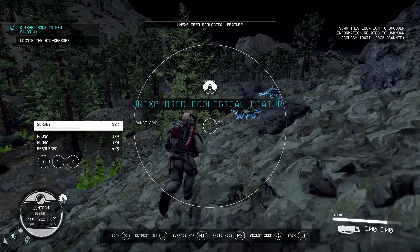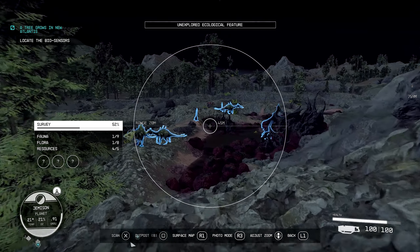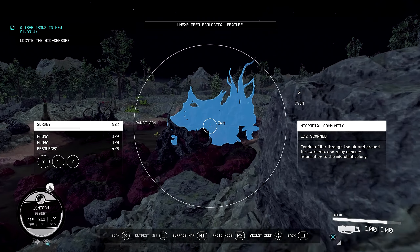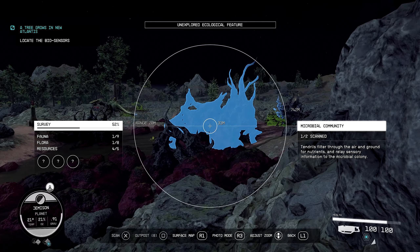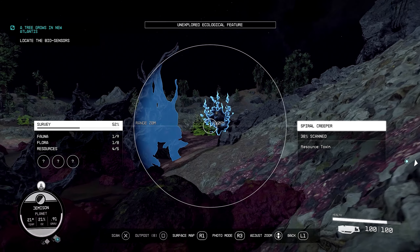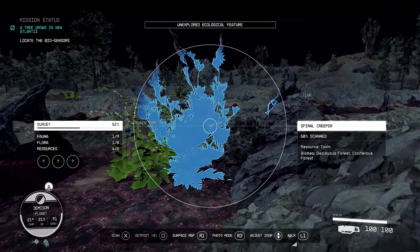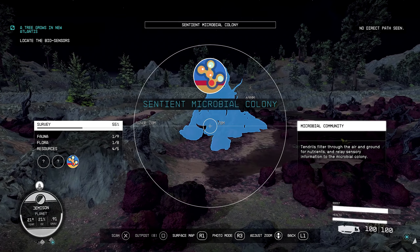Unexplored ecological feature - what have we got here? These guys are chill, they don't attack. Unknown feature. They seem to react when I scanned it. Tendrils filter through the air and ground for nutrients and relay sensory information to the microbial colony. Sounds kind of toxic. I'm stuck.